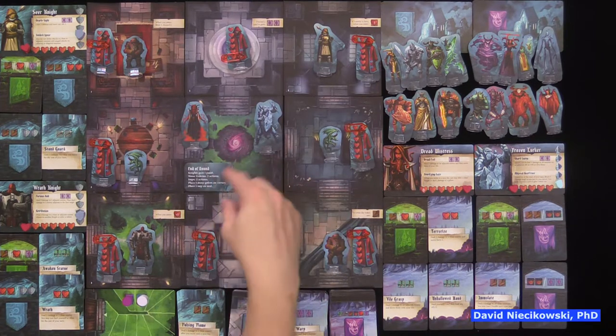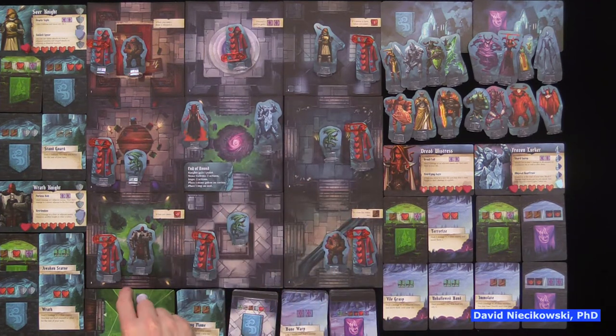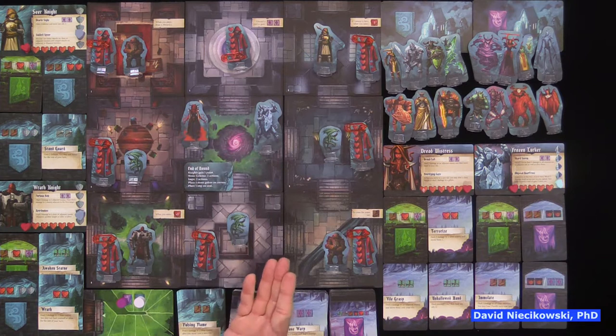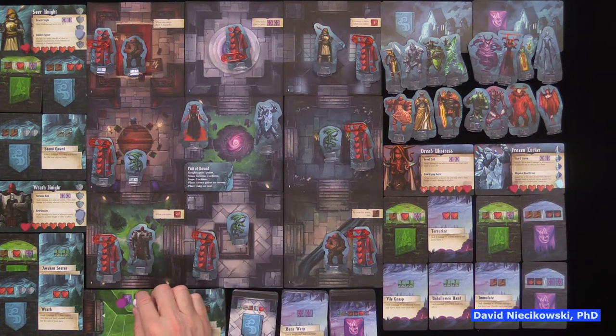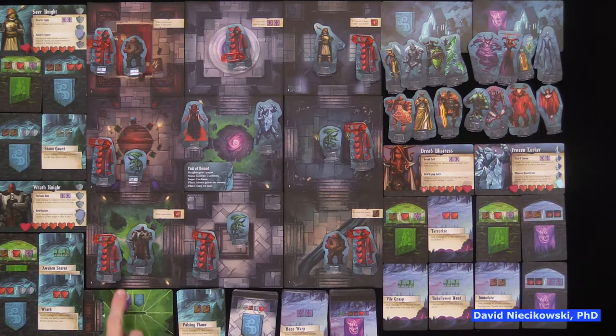There's no player elimination. In the regular mode, the demons need nine victory points — simulating breaking the seal — while the knights start one ahead. You can adjust the victory point starting positions: if players are unequal, you can give the newer or younger player playing the knights a head start so they don't need as many points to win.